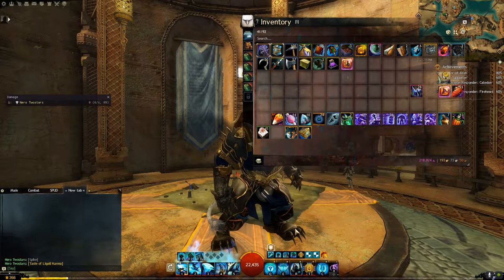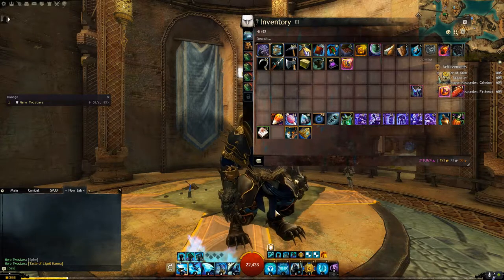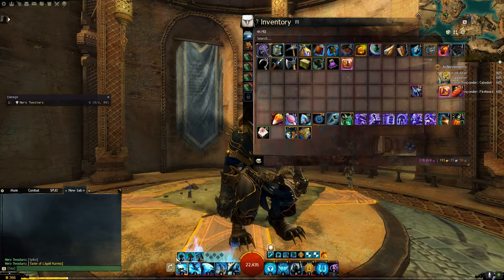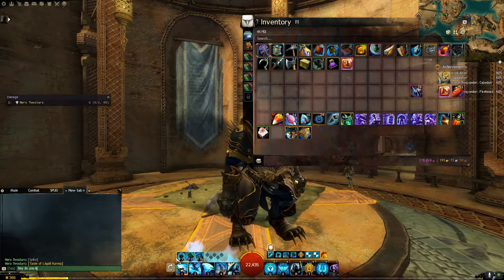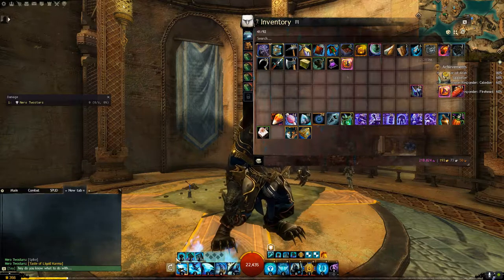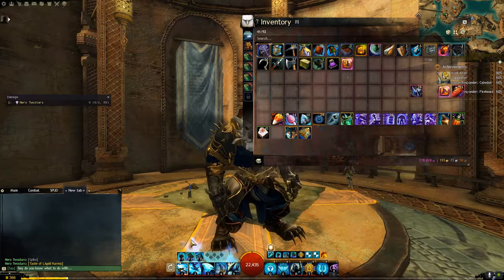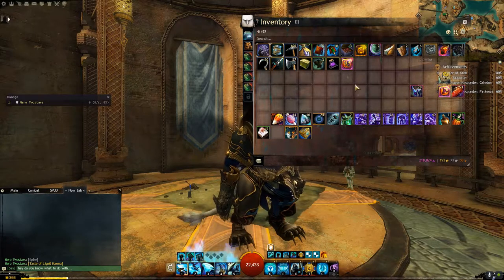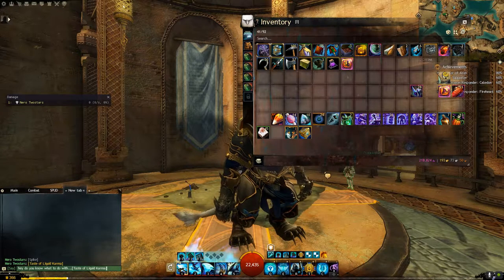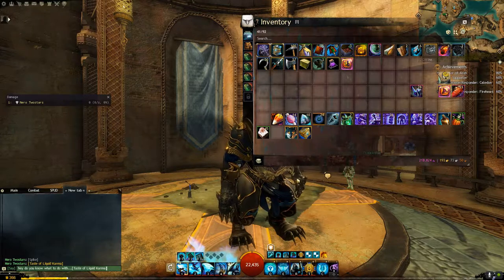Another thing we can do is if we're writing out a sentence that says, hey, do you know what to do with — instead of holding down the Control key, what we'll do is hold down the Shift key and click the item, and instead of automatically sending it to the chat channel, that's just going to add it to the chat box.